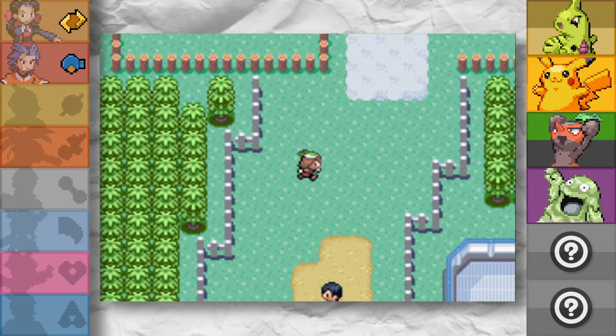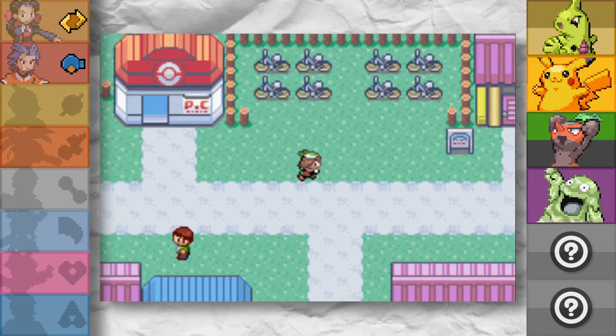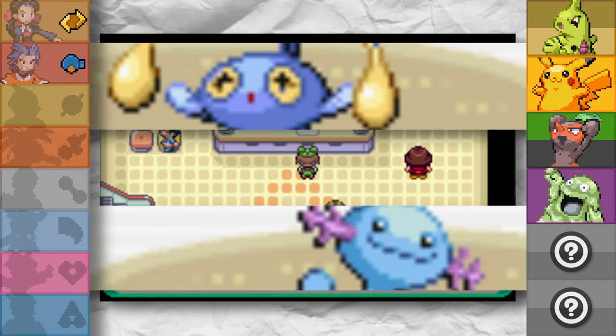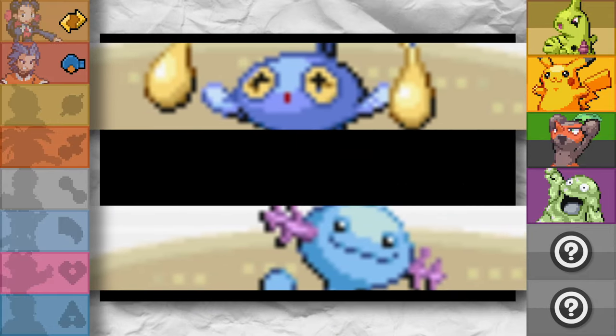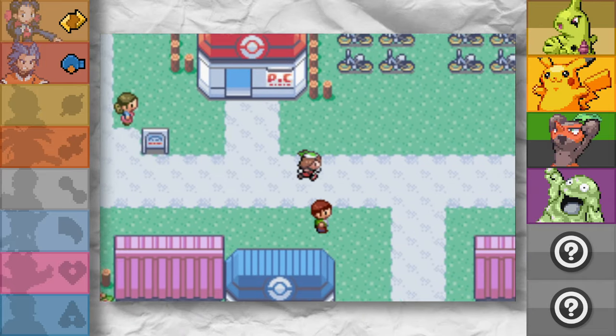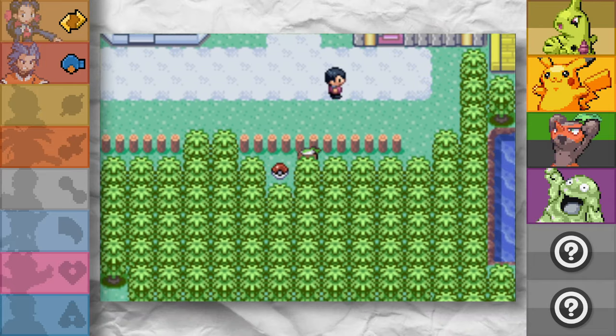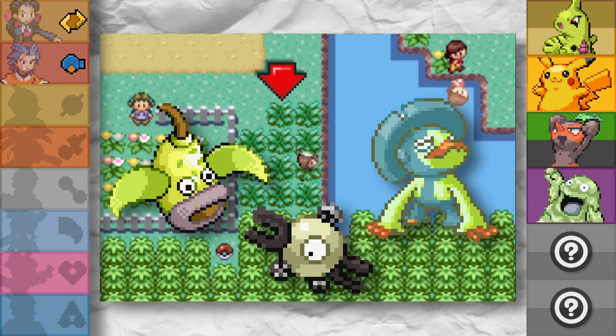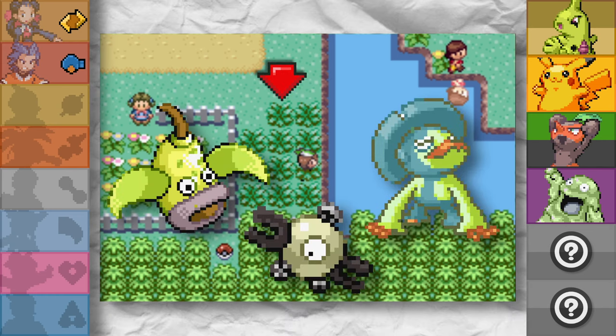Next up we have some more shiny hunting to do, but I decided to make it to the next gym first, scout out the type so we can be tactical about what we go after. A Wooper and a Chinchou tell us it's a water gym — so grass and electric, that type of thing. As I was testing patches of grass, there was one place giving amazing options like Weepinbell, Magnemite, and even Lombre, but after 12 minutes this is what we got.